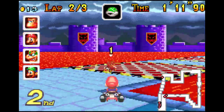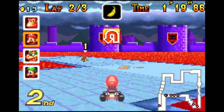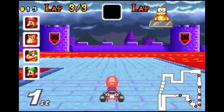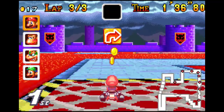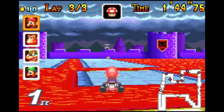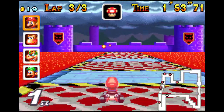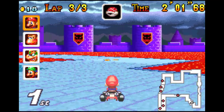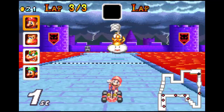Bowser se ha debido de caer o hacer algo raro porque ha bajado a quinta posición; ahora tenemos a Donkey Kong en primera posición, nosotros segundos y Bowser tercero. Si quedamos primero, Donkey Kong segundo y Bowser tercero, conseguiríamos la diferencia suficiente para ganar directamente sin necesidad de desempate. Lo importante es mantener la primera posición; se están peleando mucho atrás y tenemos mucha diferencia según vemos en el mapa. Donkey tiene bastante ventaja sobre Bowser, así que si llegamos en primera posición, que va a ser que sí, ya está hecho.